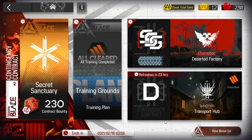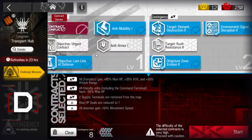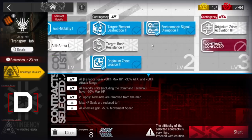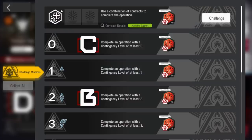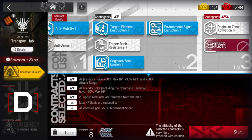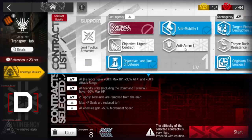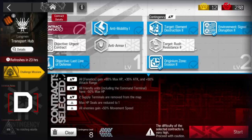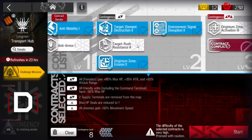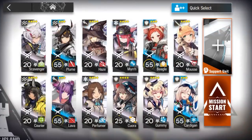Let's clear Contingency Contract 2, Day 12 — Transport Hub. This one is pretty easy. The challenge requires a specific tag, but you can use the support tag, so I won't make another video for it. For normal Risk 8, I advise you to take the third and fourth tags of Risk 1, and the third and fourth of Risk 2 — that's all we need.